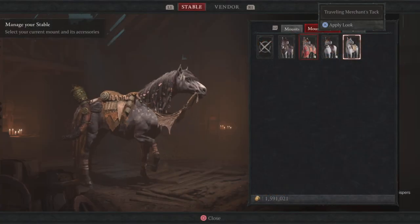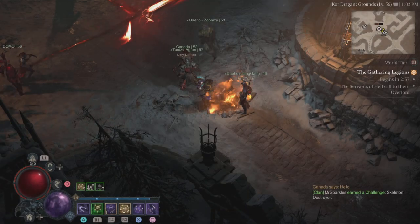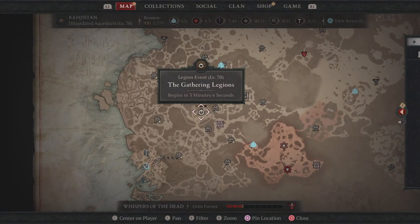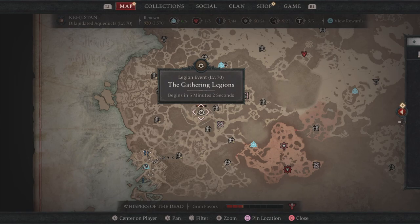Now in order to get this mount, there's going to be a few locations you can get it from. We're going to be heading into the Gathering Legions. You may be thinking you can get this from any Gathering Legion, but after doing my research and getting it to drop, I found out that specific mounts can drop from specific regions. These Gathering Legion events will spawn randomly, so just keep an eye out on them.